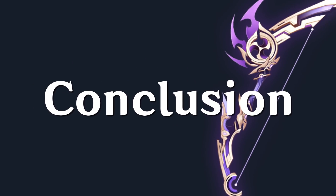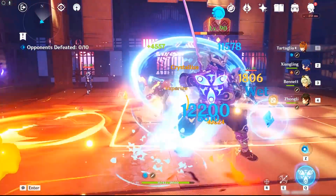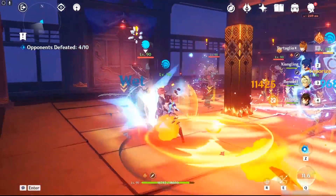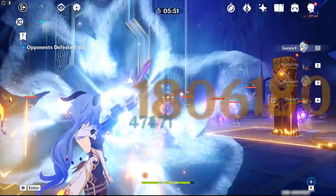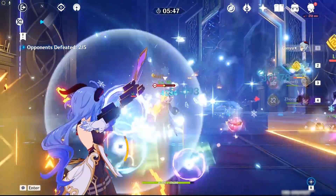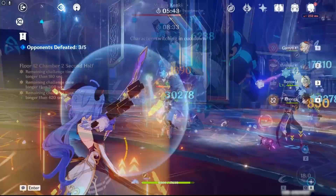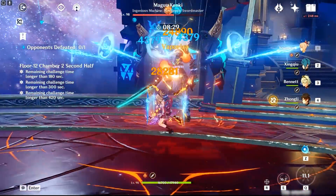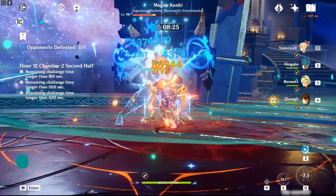There's no doubt that Thundering Pulse is a good weapon. However, players should be aware that it's not for everyone. It's only the undisputed best bow by a wide margin for Yoimiya, and even for her, a very good alternative exists in the form of Rust. There's also the issue of it being paired with Skyward Blade, which isn't a particularly good weapon. Players should be careful to consider whether they truly want Thundering Pulse before investing their primogems and rolling for it.